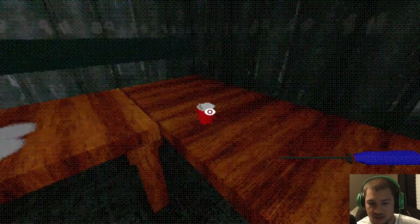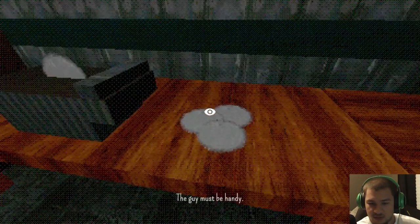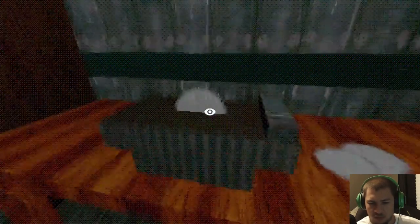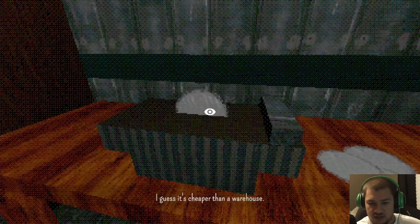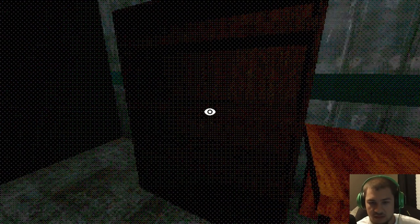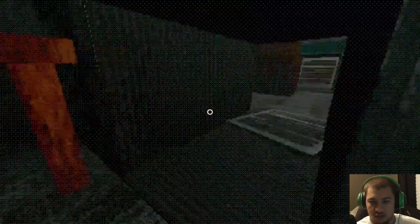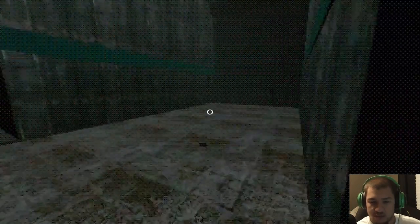I'm thirsty right now. It's a screwdriver — maybe this will come in handy, yeah it will. What is this? Oh, a saw blade. I guess it's cheaper than a warehouse. So we can't get out — old buddy locked us in our own thing. We have to use the screwdriver to get across.